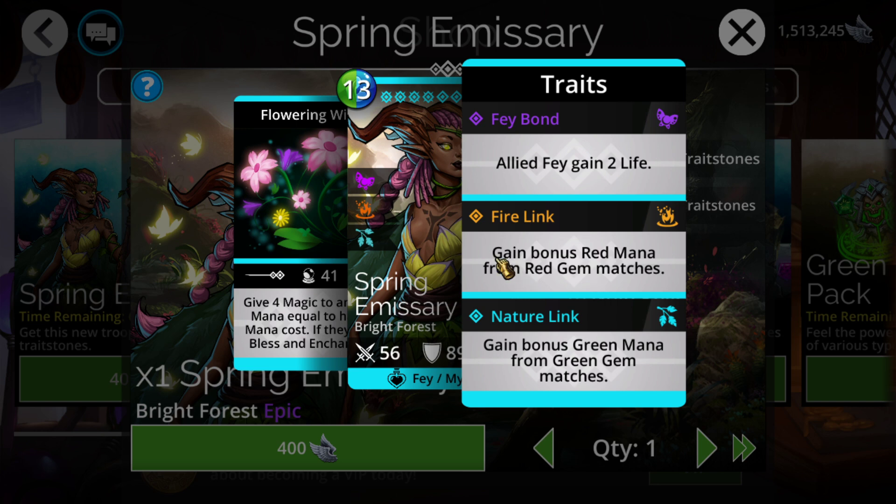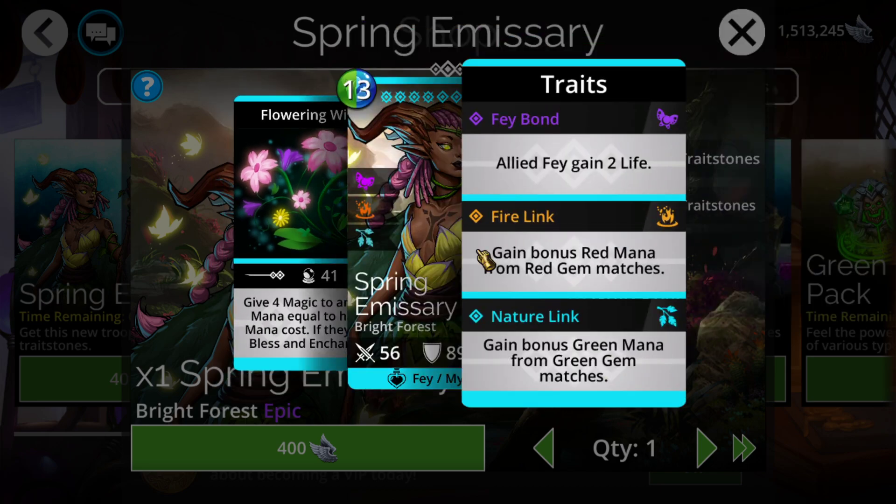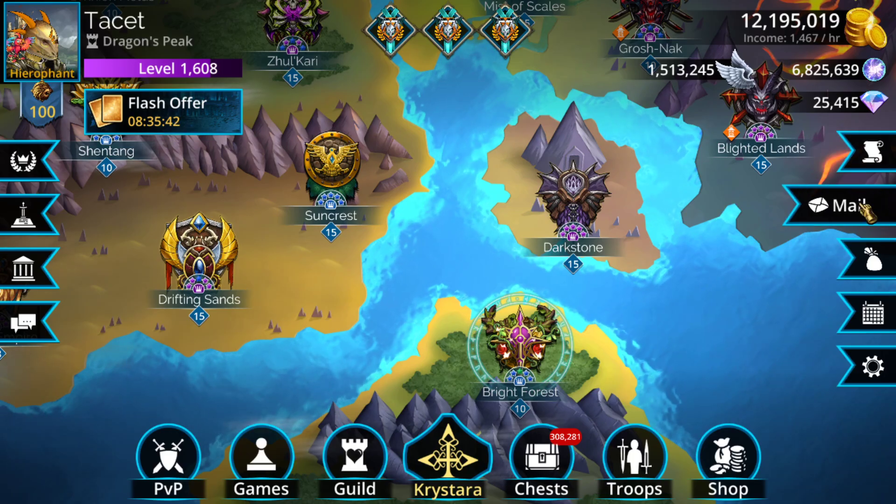The ability doesn't really do too much either — it's a standard single-target buffer, which are generally dead content upon arrival, and this one's pretty much no different. It ends up giving some magic to an ally and then mana equal to half their mana cost, and if they are fey it also blesses and enchants them. Overall nothing really too special, and you're not really going to be using this troop much.